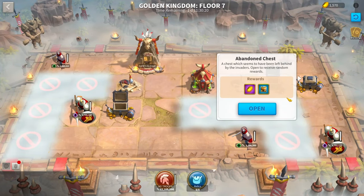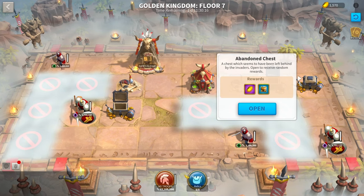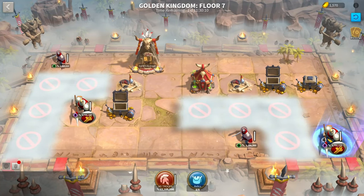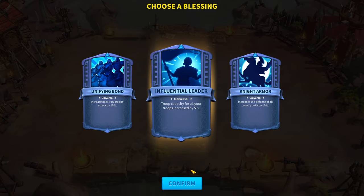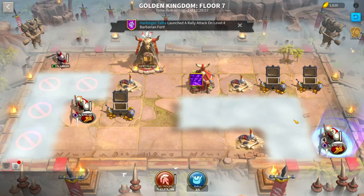A neat trick: whenever you see an abandoned chest that says your relic capacity has been reached, that means that chest has a guaranteed relic. I recommend using a relic so that you can open that chest. For example, I'm going to bind this enemy and take out this Guardian minion to clear the fog. Since I used the binding relic, I now have a free relic slot, and whenever I open that chest I'm guaranteed to get whichever relic it's going to give me.